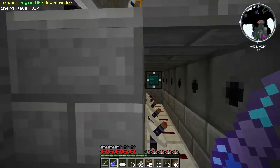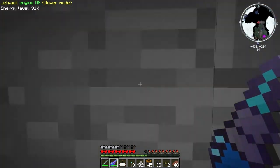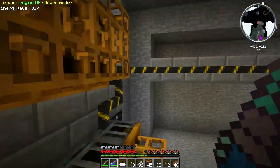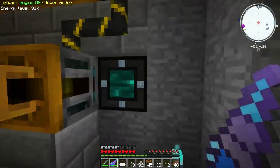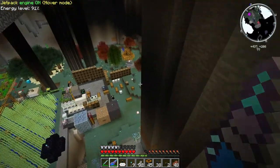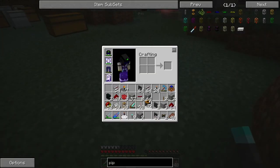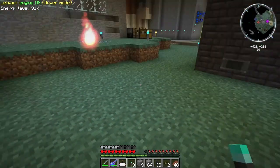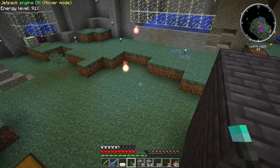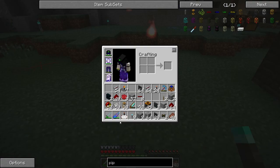Each one of these has a wireless receiver, and they're all numbered according to where they need to be. Then I'll need to come back in and put the pipes down, because once it calls a retrieval, it will be sent down to the item test rack and to my chest. It took me a little bit of work — some design messing around. I actually had to draw it out to get this as compact as possible, because the only way I could figure to get the redstone to work was using three.